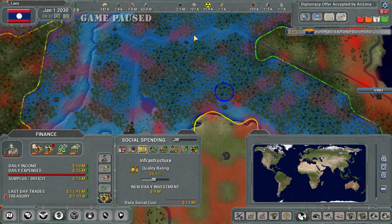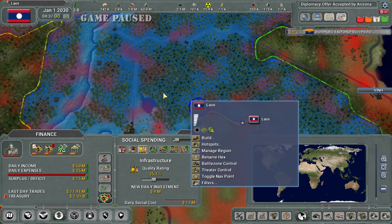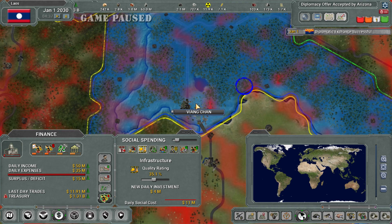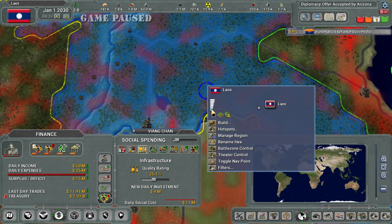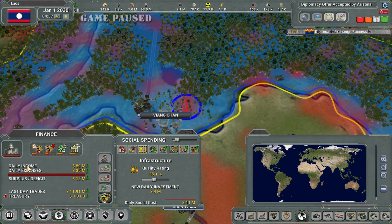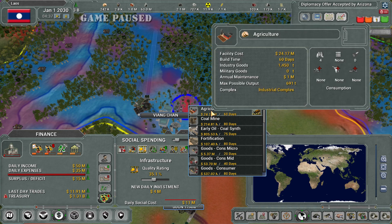The closer you are to your capital the higher the supply — but a hex on a road far away can have higher supply than a closer hex with no road, because it's connected. Agriculture is cheap to build and we have a little bit of excess. It will cost $24.17 million to build, takes 60 days, requires 1,450 industry goods, maintenance is 1,000, max possible output 691. Since there's nothing built there, it's also going to build an industrial facility when I place it. We have more than enough industry goods to build agriculture there.